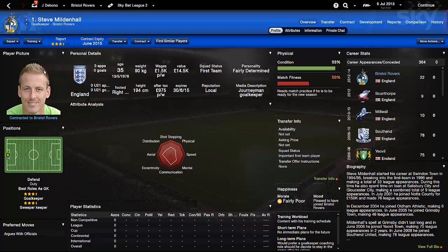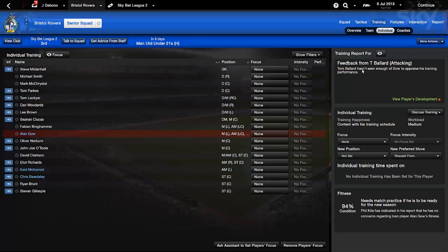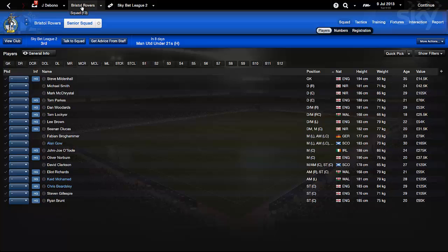Moving on - you can only judge players by their reports, the attribute graphical representation via the octagon, or in training. In the individual training section you'll be able to see training performance; the arrow will be green going up or down. Players who do well in training will usually take that form into game time, but of course some players train well but don't play well. That's another thing you have to take into account.